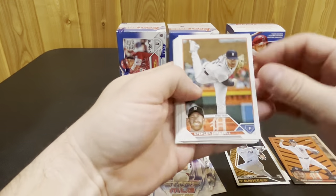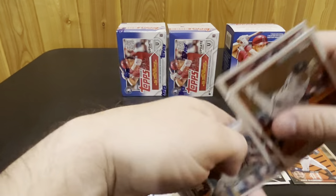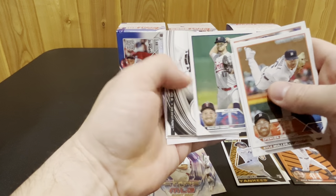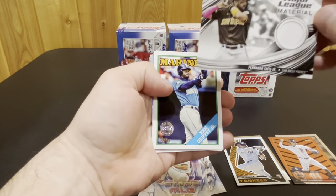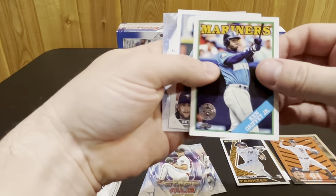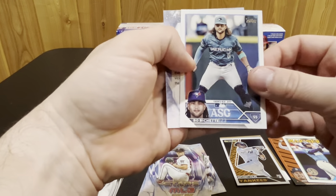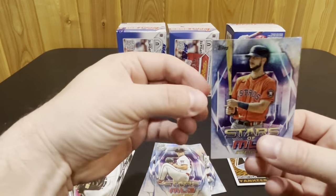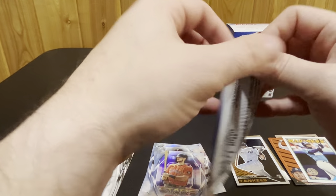Turnbull, Yuri Perez, Bailey Ober, and then we got our relic of Fernando Tatis — that's a nice Major League Material. Ken Griffey Jr on the 88, Beau Bichette on the All-Star Game, and then Kyle Tucker is our Stars of MLB. Got two packs to go here.